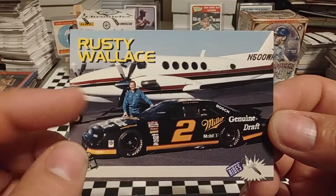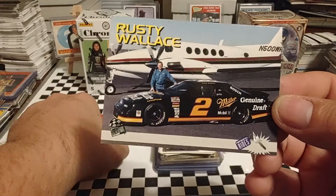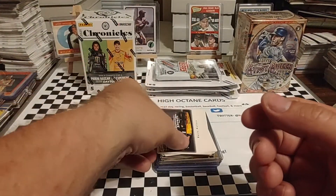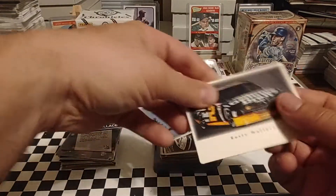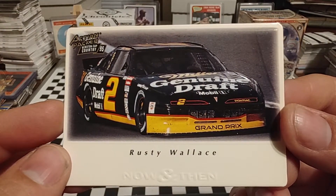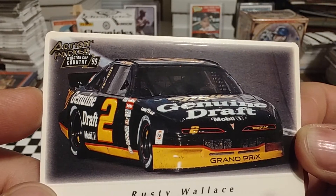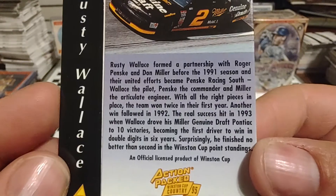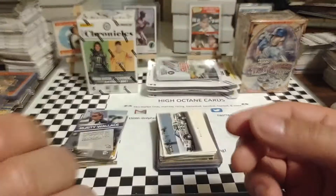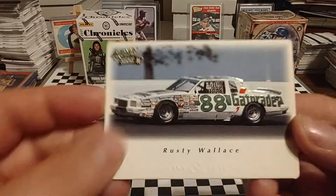Rusty was one of the first drivers to fly his own planes. Of course, we know Bobby Allison did and a couple others, but Rusty really took it up a notch — had thousands of hours in the air and was one of the best pilots on the circuit. This would have been from 1991, 2, or 3. You don't have a lot of contingencies. I'm going to say probably from 93, but it says 1991. From 91 to 93, unless you got real particular on the contingency decals, it'd be really hard to tell.